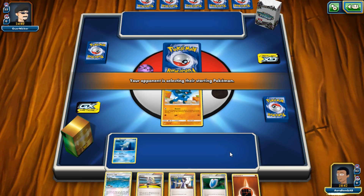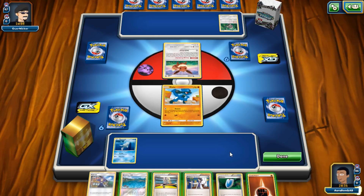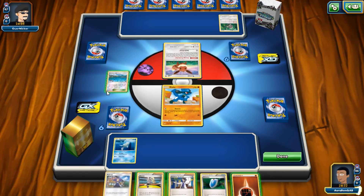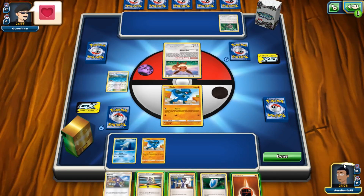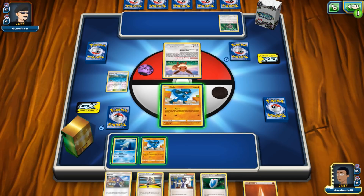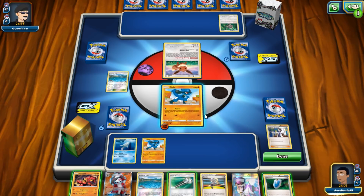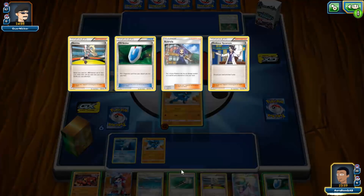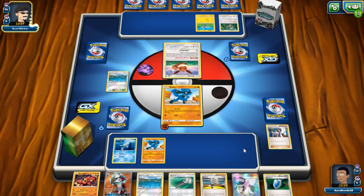Zoroark loses to pretty much nothing — Zoroark is weak to fighting but does it really lose to fighting? There's control, which is good. This is actually really good — we're losing one Seeker so it's not the best, but he's playing either Espeon or something else. I'm going to start with this. We just Sycamore here. Do I want to attach energy? I'll do it anyway because he probably won't take a turn one knockout. We have a really good opening hand — we can either Acerola or Korrina next turn.